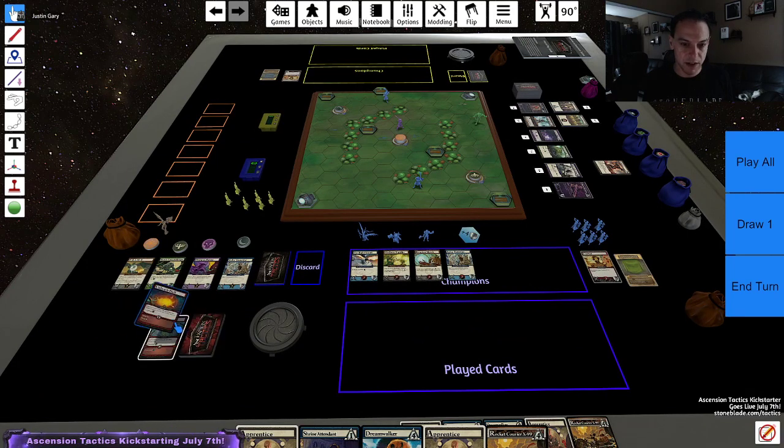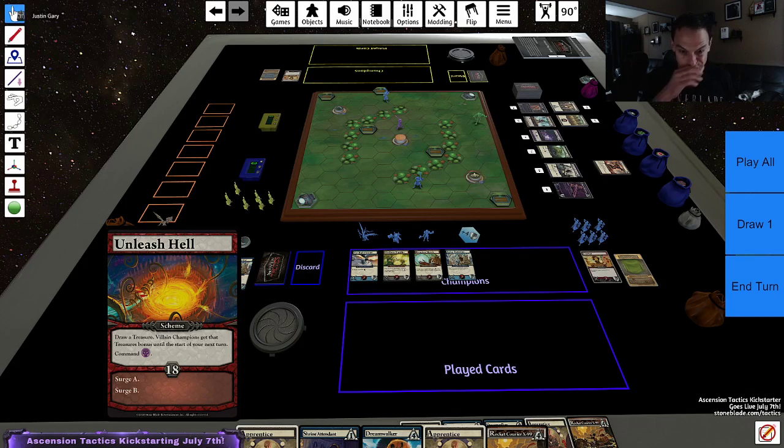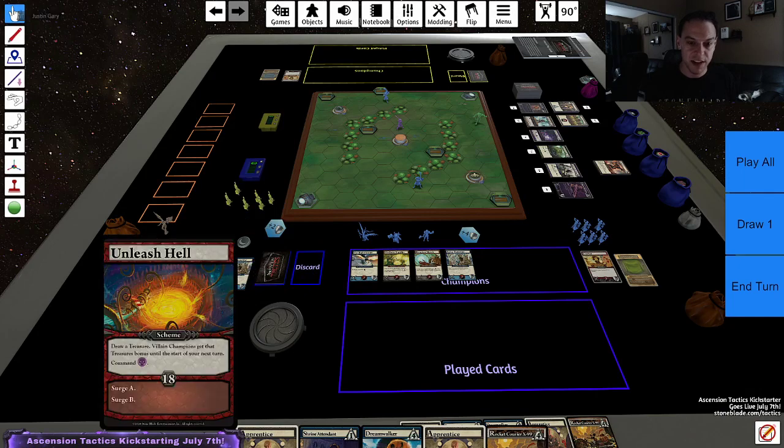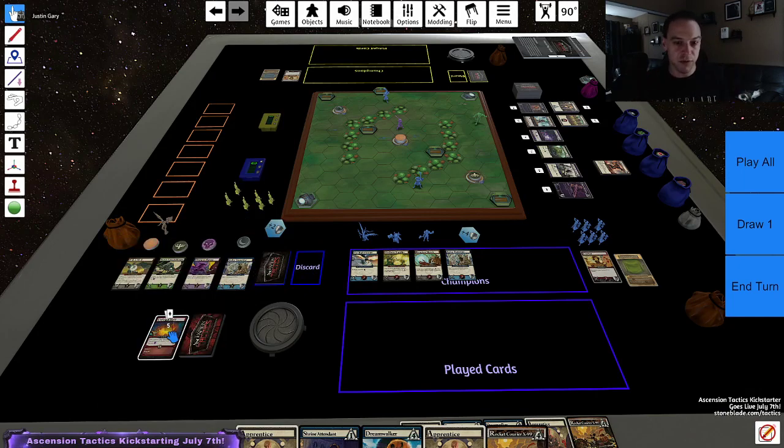Alright, here we go. First card: Unleash Hell — draw a treasure. Villain champions get that treasure bonus until the start of your next turn. And then command the skull. So here's the treasure thing — let's see what treasure the boss gets. The boss is going to have plus two defense. So until the next turn, all the boss's minions have plus two defense. This is one of my favorite cards, because the treasure adds so much variety to play.